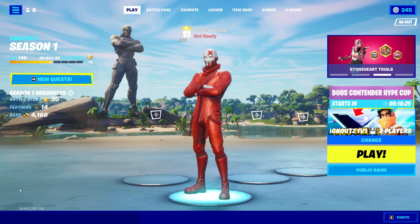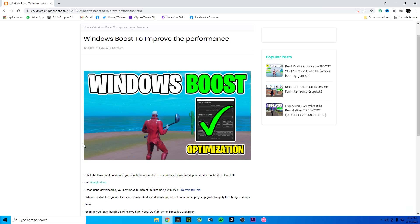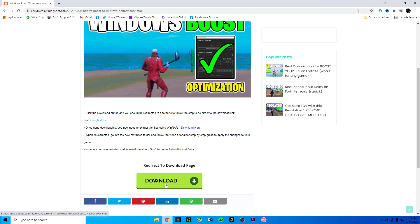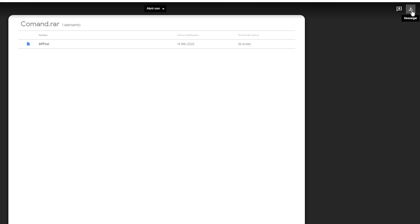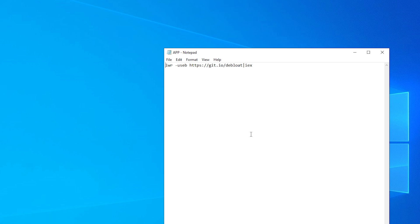In the description you have a link to the website and one directly to the file. If you go through my website you support the channel, but you can also download via the direct link. On the website, go to the last post, scroll down, and click the download button. Download the file to get the programs we're going to use. Once downloaded, extract the zip and you'll have a notepad with the command we're going to use.